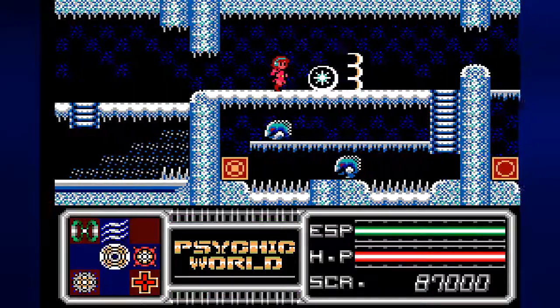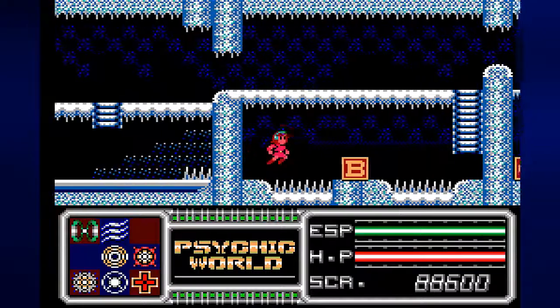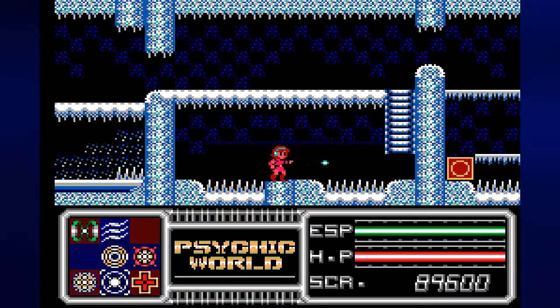Here is a brand new power-up down here. First, let's pick up this thing so that we destroy the enemies without having to fight them. And that is a lightning bullet. Not being powerful now, but it will be soon enough.